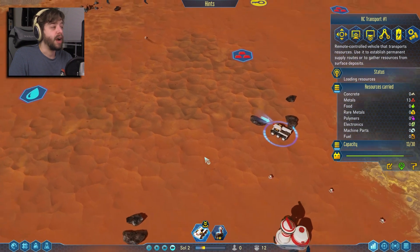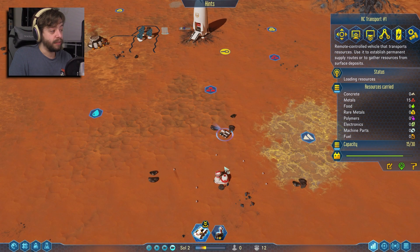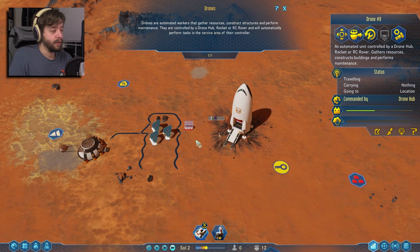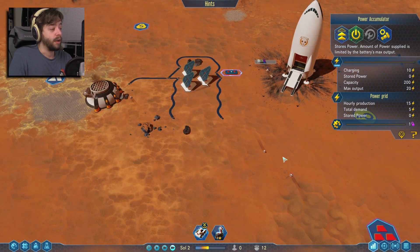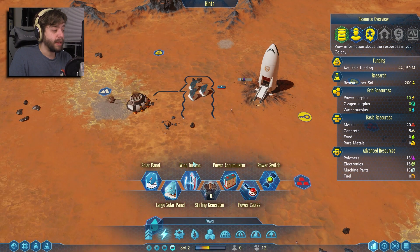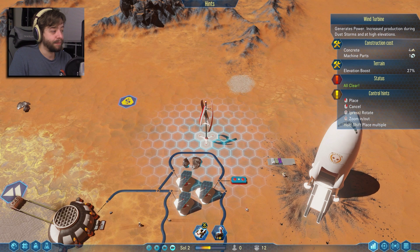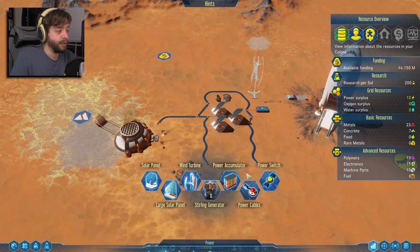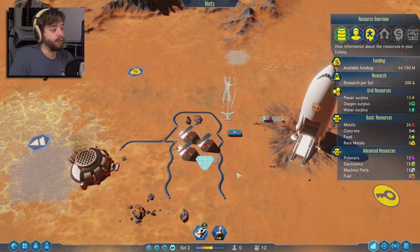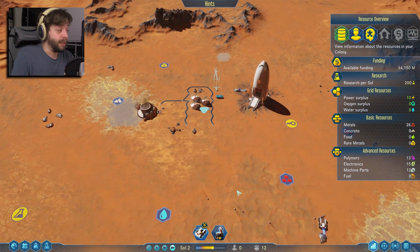Once nighttime has come, the solar panels aren't doing anything so there's not much the drones can do. I'm going to send the RC transport out to grab all these minerals — he'll fill up with metals and bring them back so the drones have easier access and don't have to come all the way out. Now the battery is going to start storing power and the extractor is going to start getting concrete.